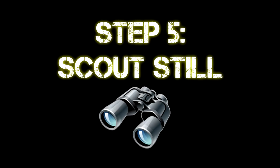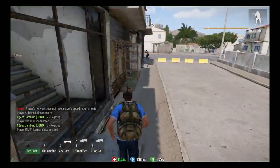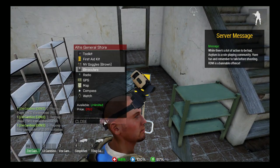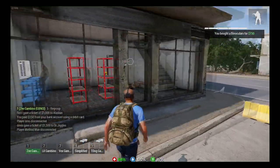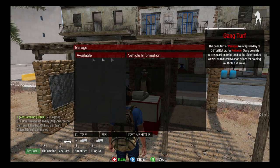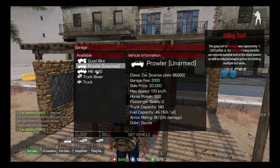Step five is to scout the still — this is another very important step so you don't get shot while trying to run the scotch. Go to the general store and buy a pair of binoculars for $150. Press B to pull out the binoculars and you'll be able to scout out the still. Once you have the binoculars, go to the vehicle garage and pull out a cheap off-road vehicle — something cheap so if somebody is there and kills you it's not too much of a loss, whereas if you brought your box truck full of scotch you'd lose a lot more.